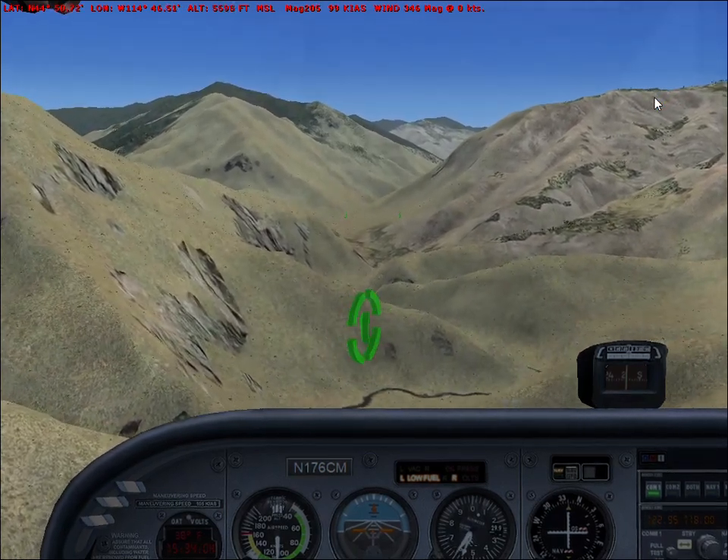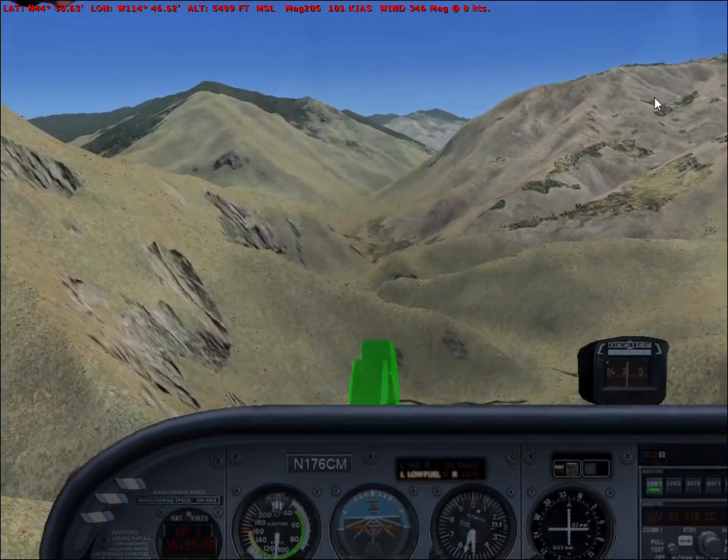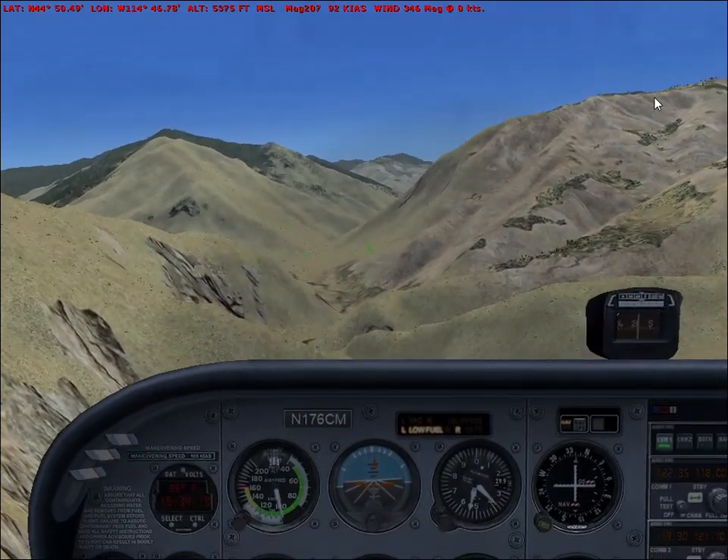Now that you're getting close to the airport, maintain 55 knots and fully extend the flaps by pressing the F8 key. Remember to increase power to compensate for the increased drag, or you might stall.